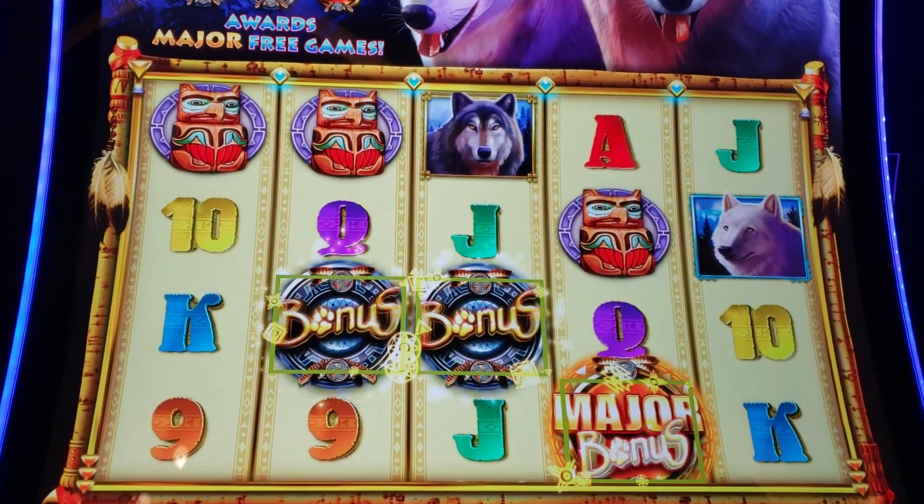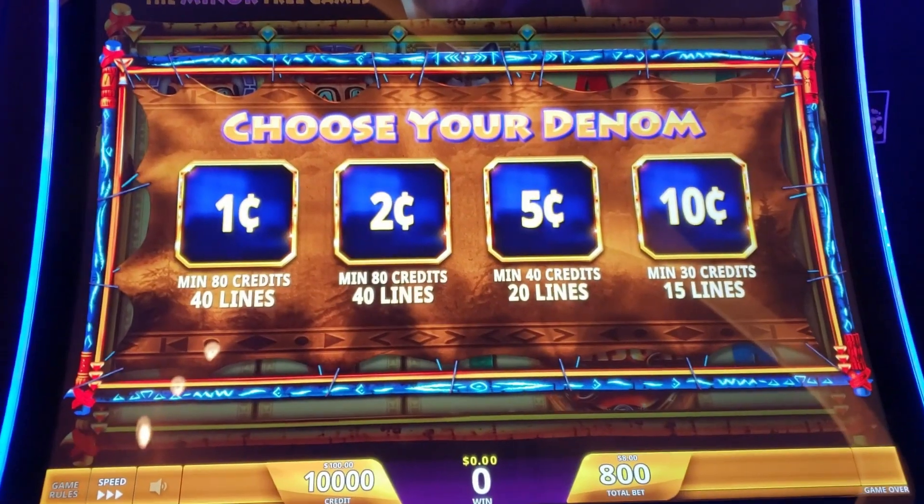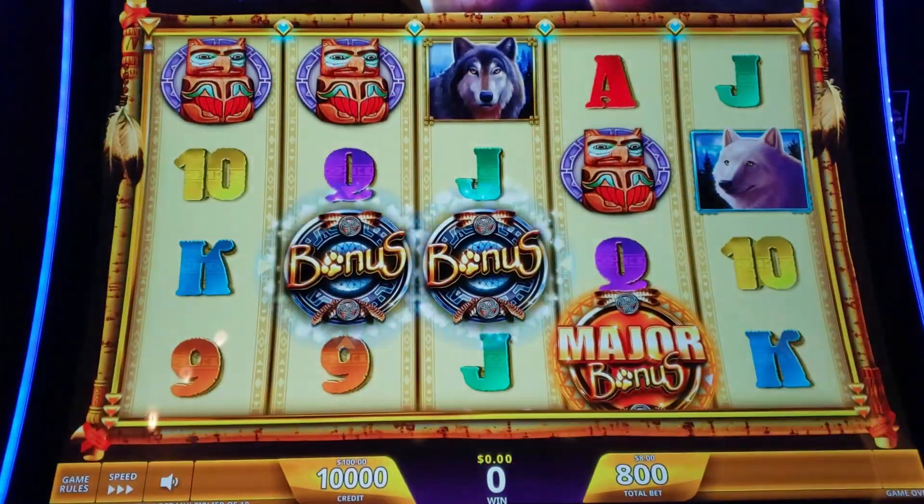Major has five free games. Looks like somebody had just hit that. So this is choose your denomination: one cent, two cent, five or ten.